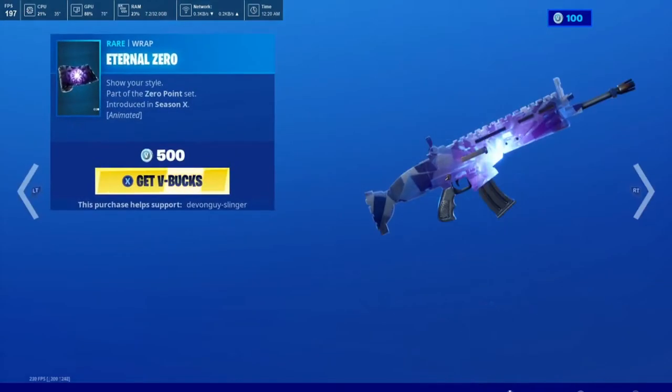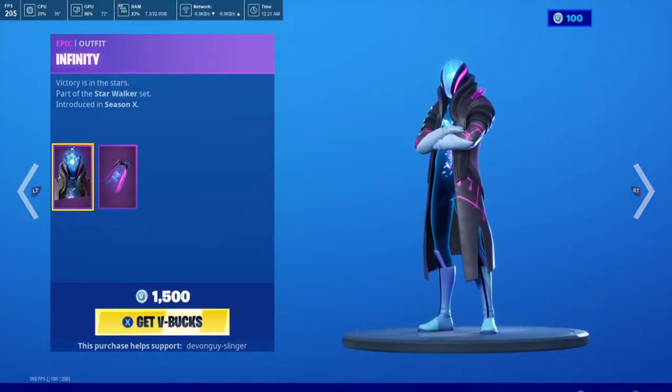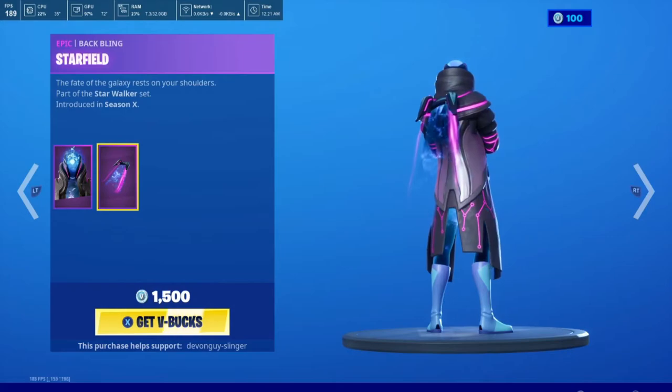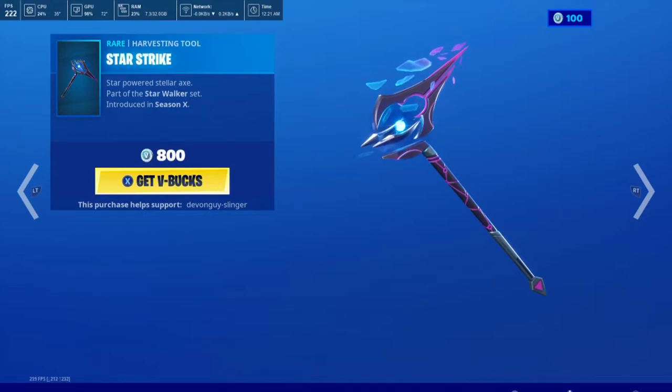We have the Eternal Zero, and with that we also have the Infinity. Infinity does come with the Starfield Back Bling. The Star Strike Harvesting Tool.